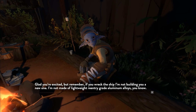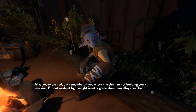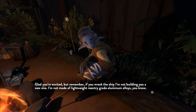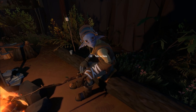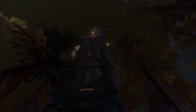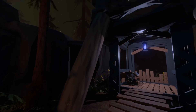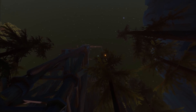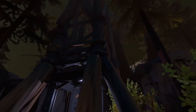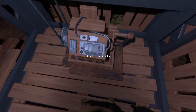Glad you're excited. Remember, if you wreck the ship, I'm not building you a new one — it's not made of lightweight re-entry-grade aluminium alloys, you know. You'll need to go and get the launch codes from the observatory. The launch platform is right here, made of wood of course — the flame-based thrusters from the jets of the ship aren't very good around combustible materials. I'm sure the platform won't burn down.